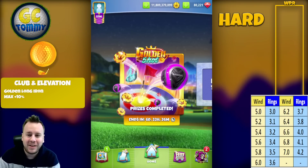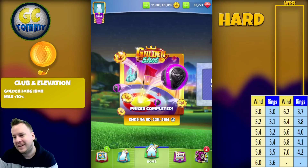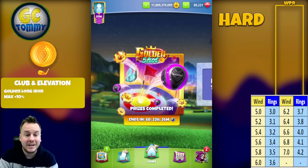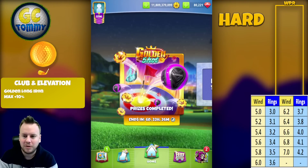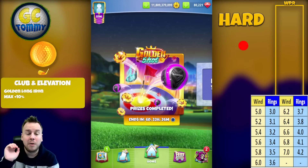Hello everybody, welcome to another guide and tutorial for the Golden Shot. Difficulty level is hard and we're going to play hole number nine of the Yongsan Gardens at this beautiful new course in Golf Clash. Before we take a closer look, make sure to hit the thumbs up button.